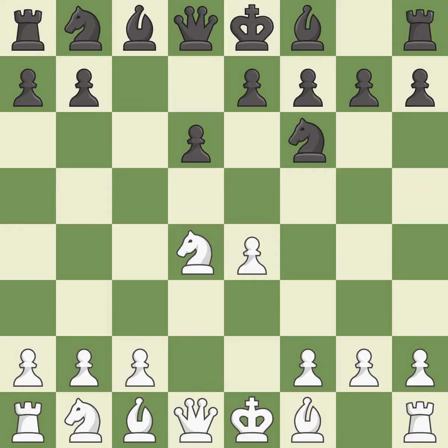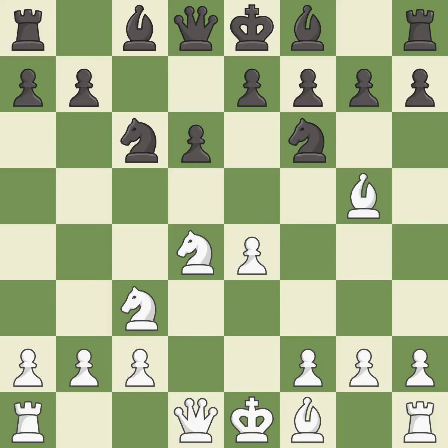Nf6 develops the knight toward the center and attacks the undefended e4 pawn. Nc3 defends the e4 pawn and starts to develop on the queenside. Nc6 attacks the d4 knight and supports the e5 square. Bg5 immediately attacks the knight on f6 and prepares the possibility of queenside castling. e6 defends the d5 square and allows the dark-squared bishop to develop to e7.